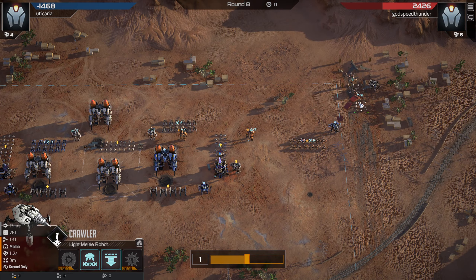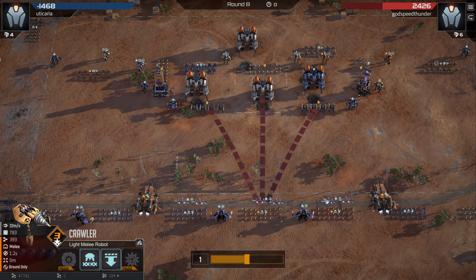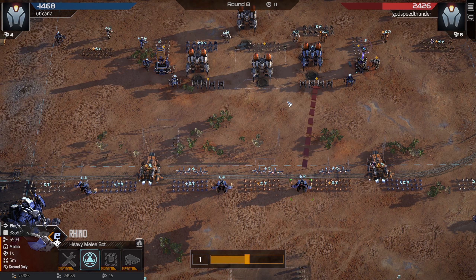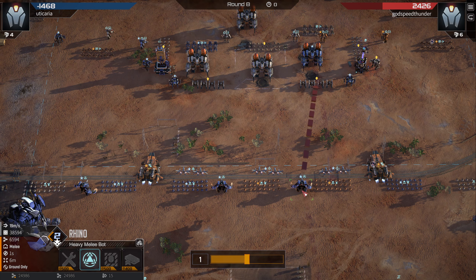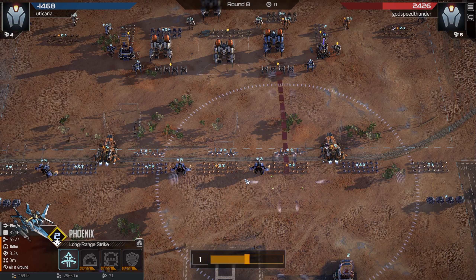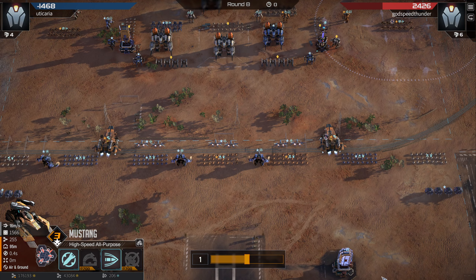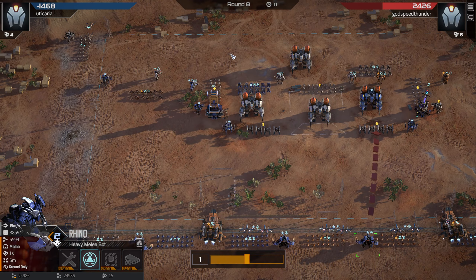A couple of really good pivots there made it really challenging for the enemy to deal with. The crawlers are still alive - so even though he built Vulcans to deal with the crawlers, four of them still managed to survive and make a difference even on the very final round. A very interesting strategy. It's definitely different - I never main with crawlers. Bringing in the Rhinos on the final round is always a nice pivot because they obviously haven't got their defences set up for Rhinos. If you start off with a crawler main, you're almost guaranteed to be facing things like Vulcans, which are bad against Rhinos. So crawler into Rhino - crawler into late Rhino - is a very good pivot.